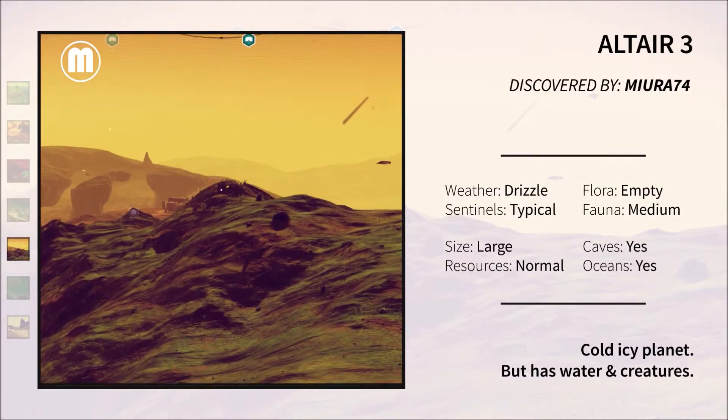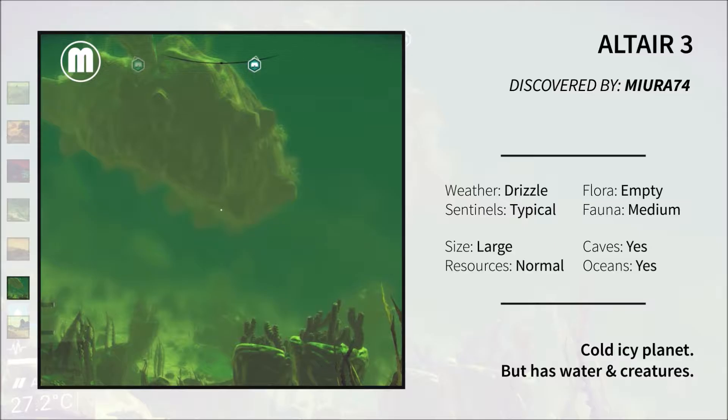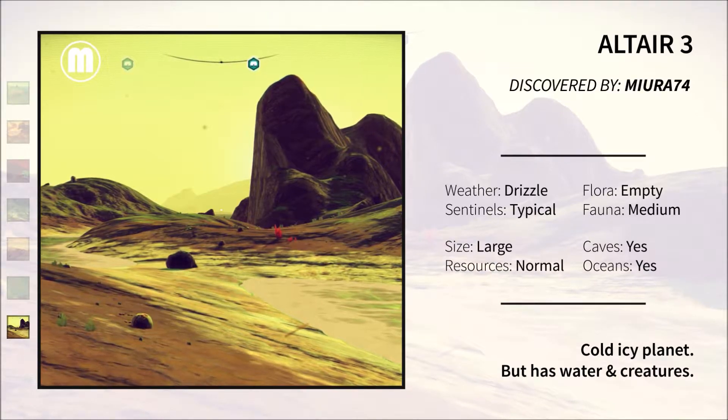The oceans were very deep in places and there were a lot of very interesting things hidden down there. The oceans were probably the most interesting place to actually visit on this planet, as most of the planet's surface was fairly barren and actually quite icy and empty.